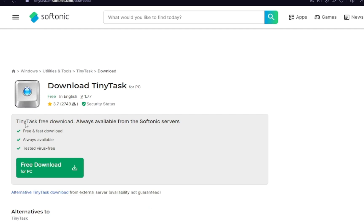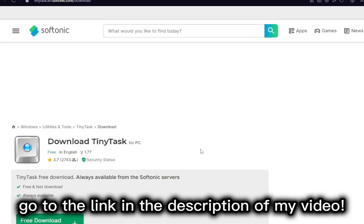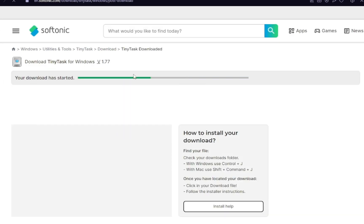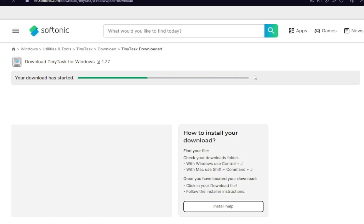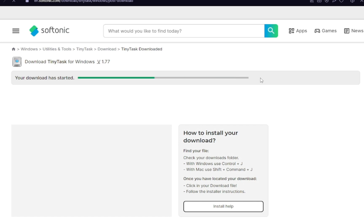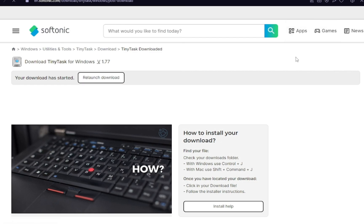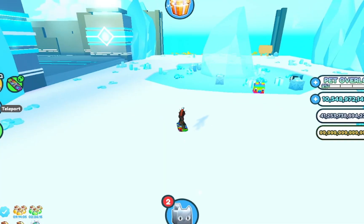First thing you're going to want to do: go to the link in the description of my video. Once you're at this page, press free download — don't press anything else. Your download should start. If you get any ads or anything pop up, just press no thanks. That's most likely there to destroy your computer, so be sure not to press on that. It should start downloading any second. If it doesn't work, just press relaunch. It's been installed.